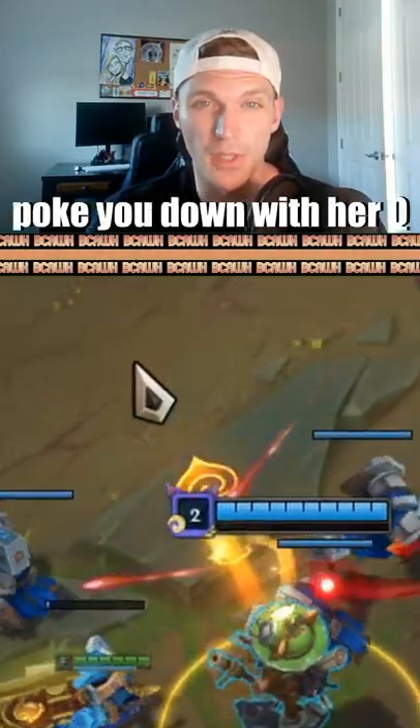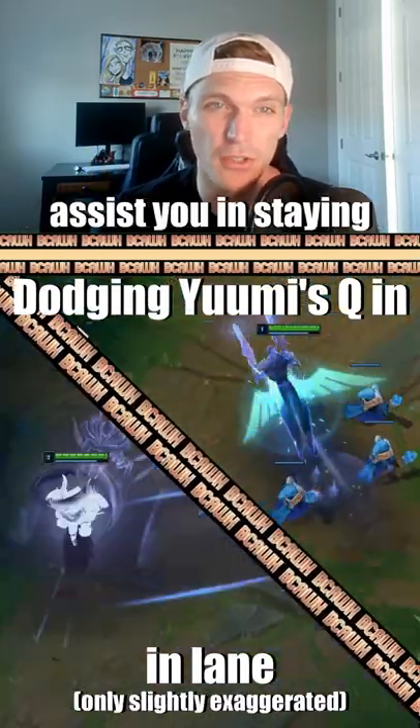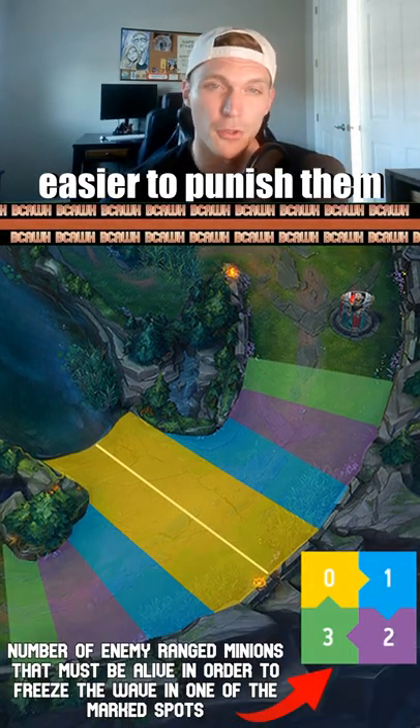In laning phase, Yumi's going to try to poke you down with her Q that she can control, so hiding in your minion wave or making sharp turns like that can also assist you in staying healthy against her. Bad Yumis will rarely detach from their ADCs, so freezing your minion wave can put more pressure on that ADC and make it easier to punish them.